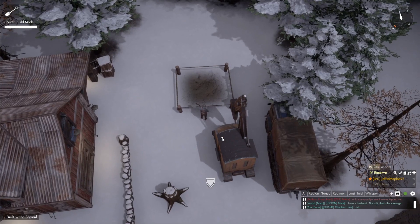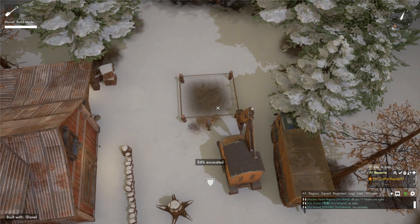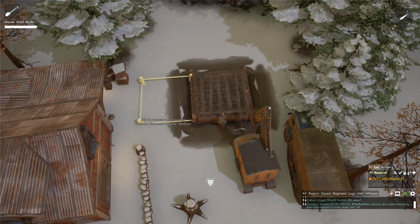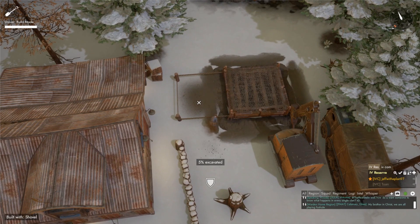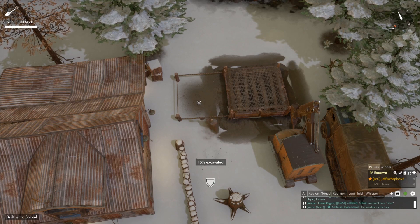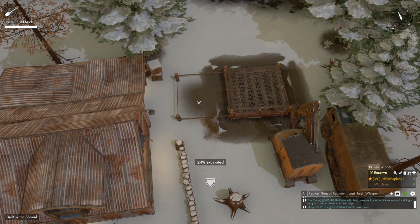First we're going to dig out what we need. Once you have your initial structure done, you can do any layout you would like. There's actually a program online — I believe it's Foxhole Planner — I can leave that in the description as well. That allows you to lay out your base before you actually build it. Right now we're just going to stick with something very simple: it's going to be a three by two little bunker structure here. That's all I really have room for in this location, but you can do any formation you would like.